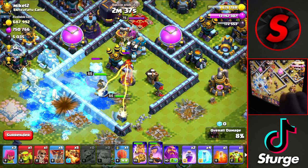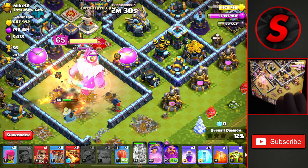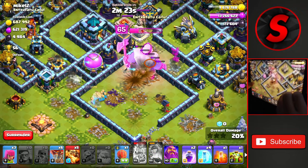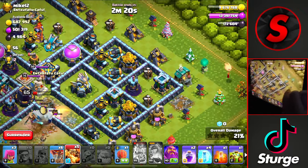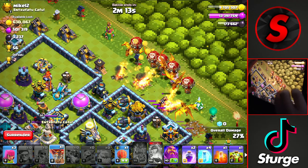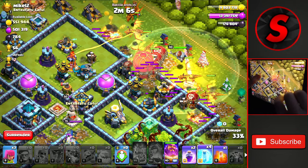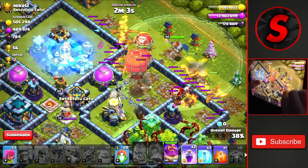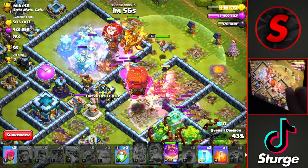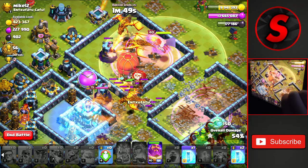We're going to drop our king ability a little bit later as he is pretty healthy right now. We'll drop a goblin over there in the meantime, and we'll drop our king ability now to take down the enemy queen, the scattershot, and hopefully head up into the top compartment with the queen ability being used there. That wall break wasn't really needed because of the king breaking into the middle of the base. So we'll drop our dragons over here at the right side with the balloons and the warden with the stone slammer, and we'll drop our overgrowth spell down here to path everything up towards that top compartment.